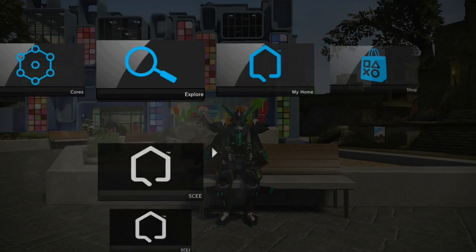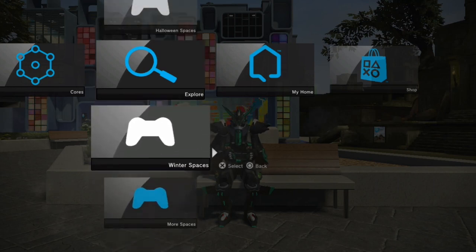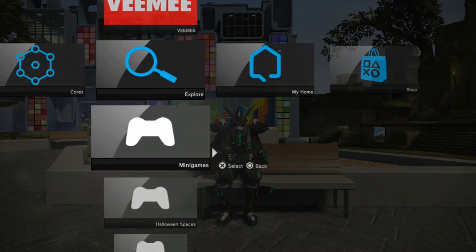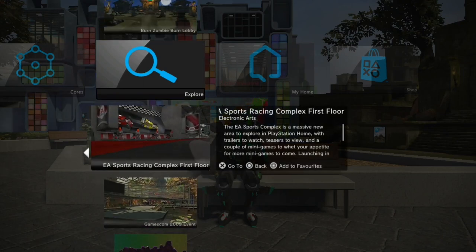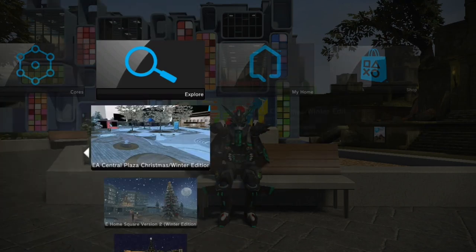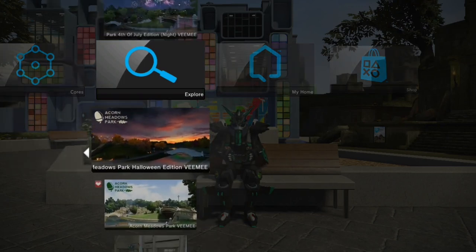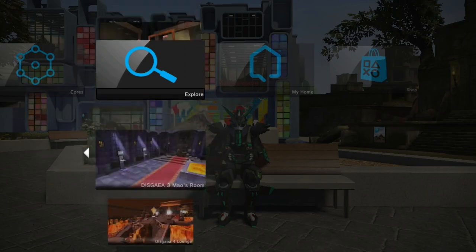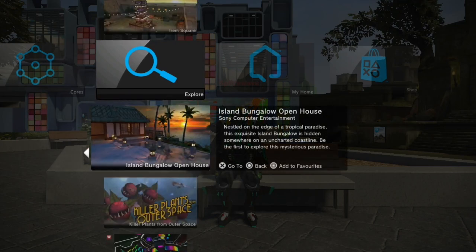Another feature added to these menus is scrolling down to see four categories: minigames, Halloween spaces, winter spaces, and more spaces. The minigames category is for spaces that have at least one working minigame — for example, Audi Vertical Run and Burn Zombie Burn. Halloween spaces are for seasonal, Halloween-themed content. More Spaces is a little different to what it was when PlayStation Home was online — it contains every single public space we have in offline, serving as the definitive list. Dev spaces are included at the bottom.